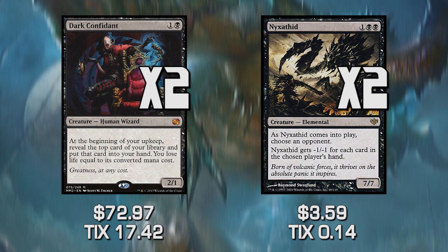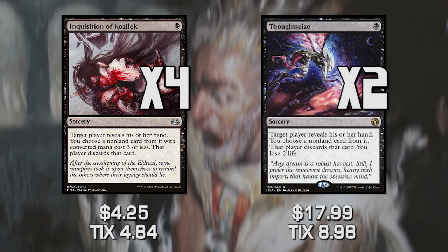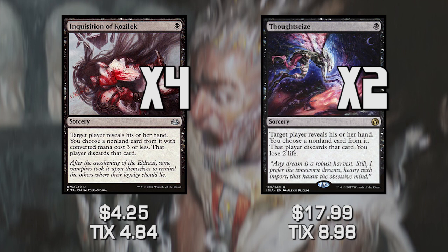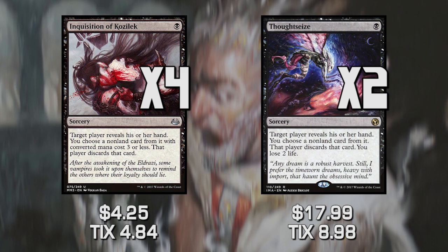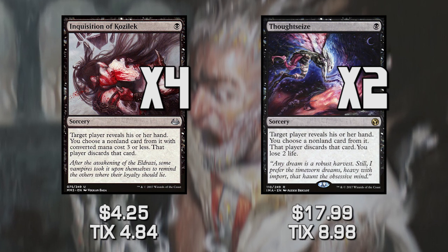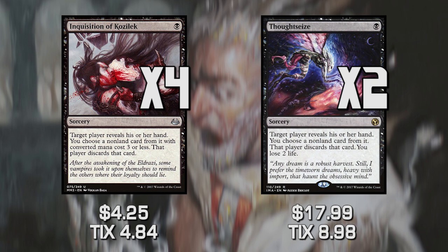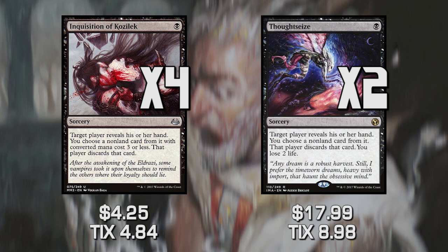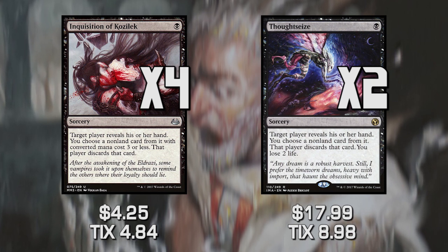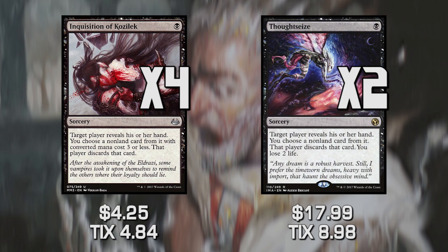Moving over to our disruption package — since we're playing black and white, we have disruption and removal. Disruption is Inquisition of Kozilek and Thoughtseize. We're running a full hand disruption package because the budget version of this deck kind of just scooped to combo decks, and we don't want that. Now we have great turn-one plays. It also allows us to get rid of scary removal, because when all your creatures cost two mana, your opponent can just Fatal Push anything away — so we strip Fatal Push quickly from their hand.